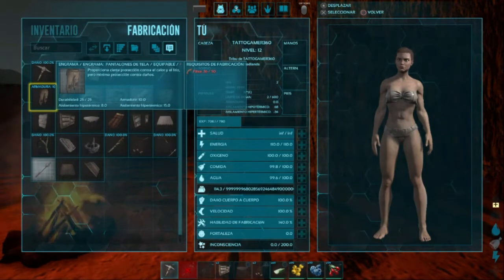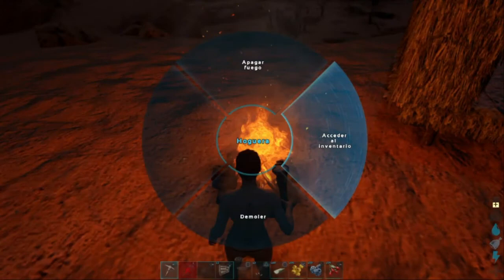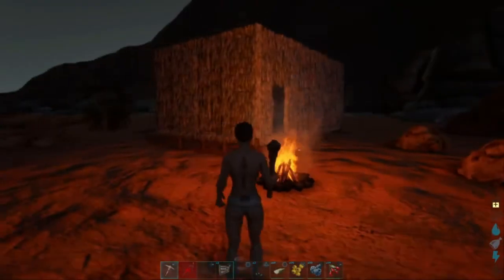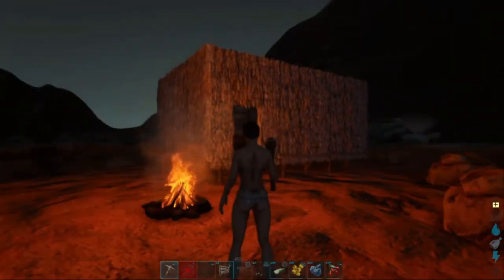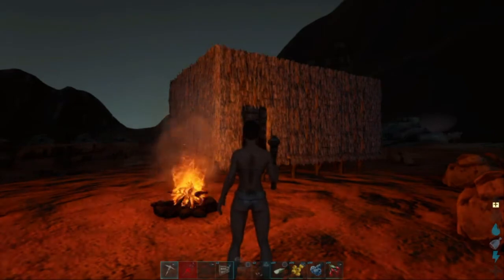Tenemos algunas prendas que se necesitan de fibra, es muy importante. Aquí ponemos nuestra carnecita para asar porque cruda no nos la podemos comer. Cocinar y asar carne nos sube bastante las ganas de no comer frecuentemente. Técnicamente ya tenemos nuestra casa y los animales no entran, aunque sí la pueden romper. Si le caes mal a un dinosaurio te mata, te surfura.